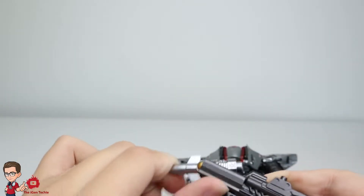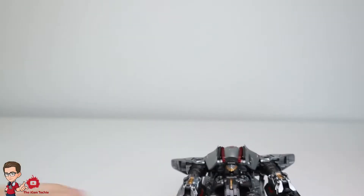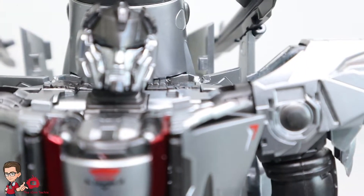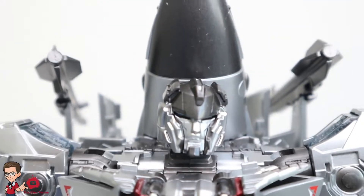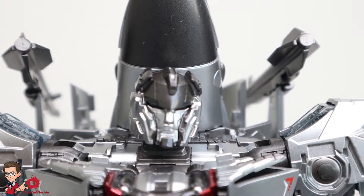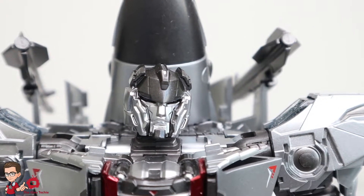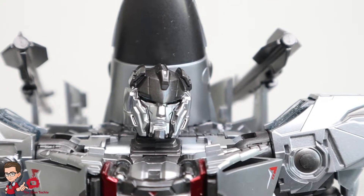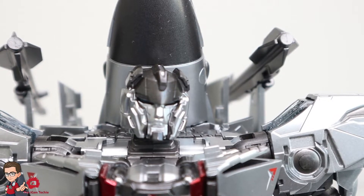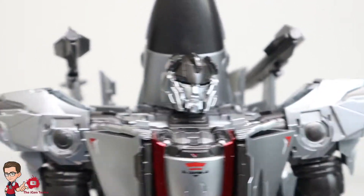This weapon could transform into a rocket, which is cool. You can make it like this in plane mode, and when you transform him, you can make it into a gun — pretty neat stuff. So let's talk about the head sculpt. The head sculpt looks like the Transformers Bumblebee movie characters. The head sculpt on this one looks very nice — it looks like it's from Generation One. That's nice.